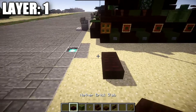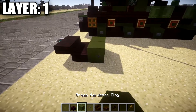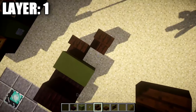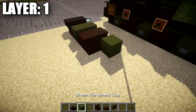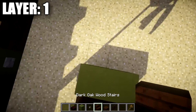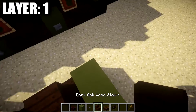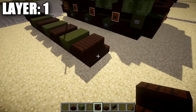Once we have our two nether brick half slabs down, place down two nether brick top slabs toward the front, then a row of two green stained clay, followed by a stone button on the right side. Then place a row of two dark oak wood stairs, followed by a second row of two dark oak wood stairs behind those. Repeat: row of two green stained clay, stone button on the right side, two dark oak wood stairs across, second row after that — three times total ending with two nether brick half slabs and two nether brick top slabs.